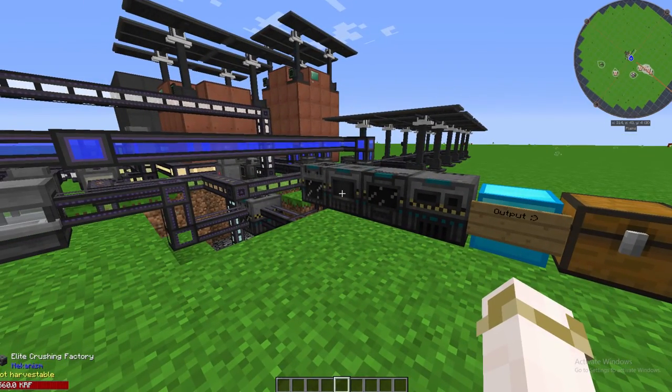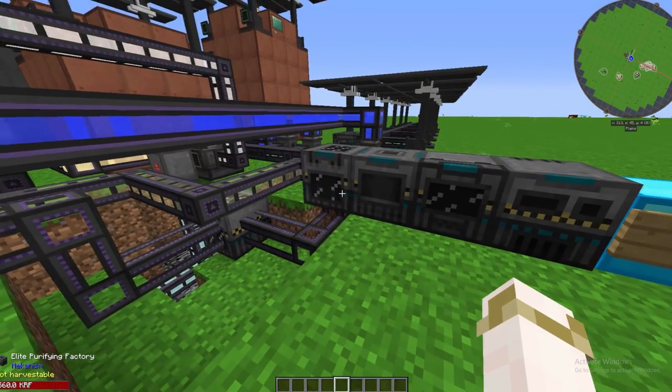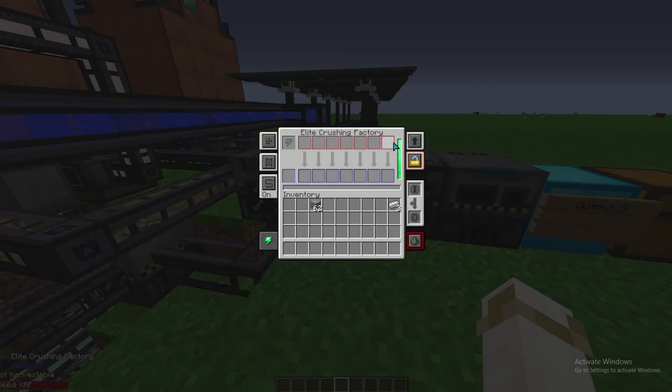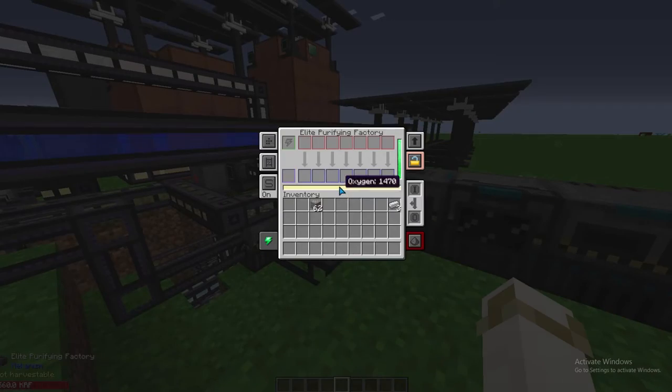Now we get into the more convoluted steps. To triple your ore you're going to need an elite purifying factory. The purifying factory needs to go into a crushing factory. The crushing factory doesn't need anything special, but the purifying factory needs oxygen.